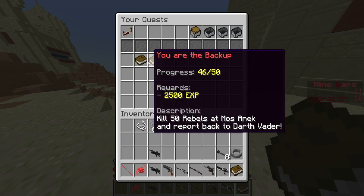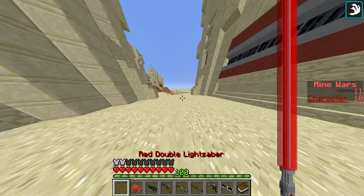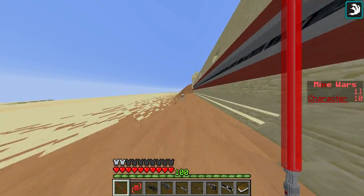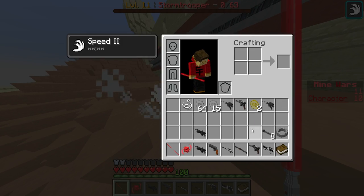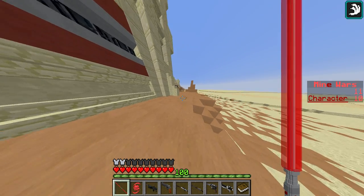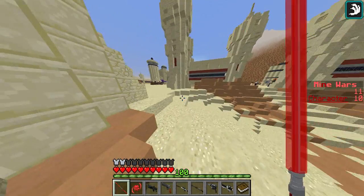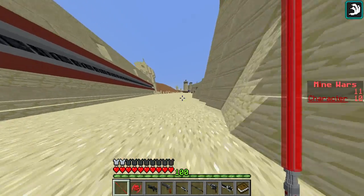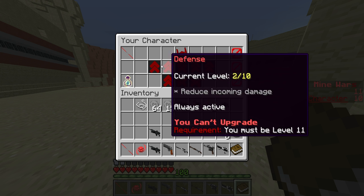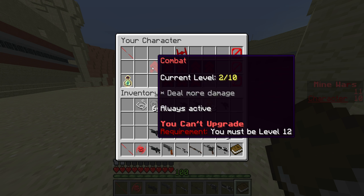There are quests in this game that send you to an area to kill rebels, then collect items like mechanical rods or a stabilizer. In return you get XP, and with that XP you rank up. With ranking up you get ability tokens, and with ability tokens you buy power-ups.